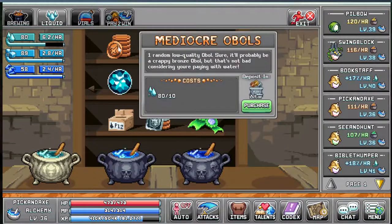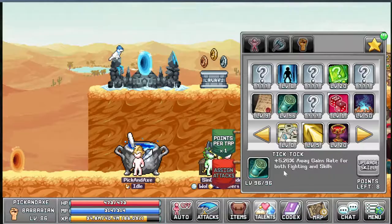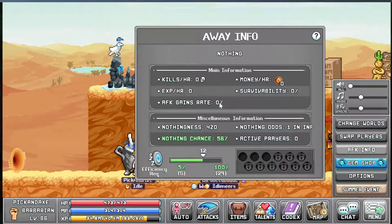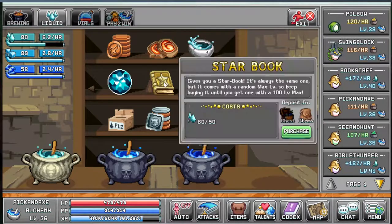I wouldn't buy the obol gamble — it's kind of useless, you always get the crappy bronze ones. This is a really good star book though: Tick Tock, plus five away gains rate for both fighting and skills. That's a pretty big deal, but the level of the book is random — so maybe you'll get a max level 16, or maybe a max 96. The absolute max is 104.